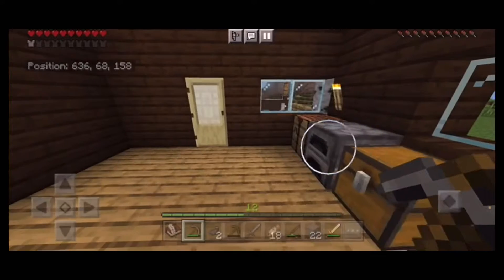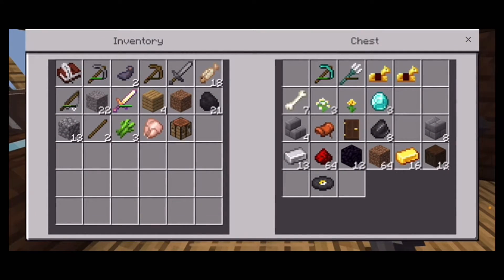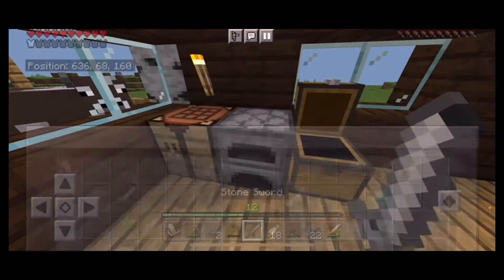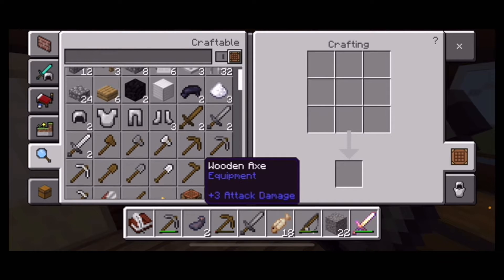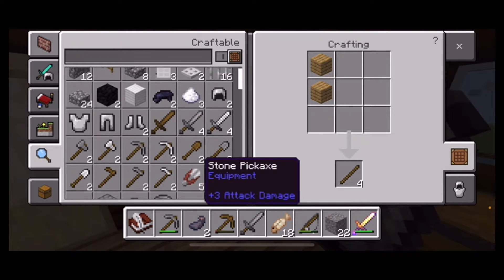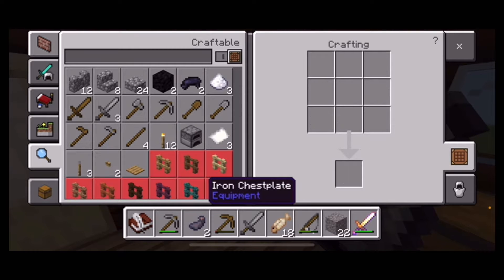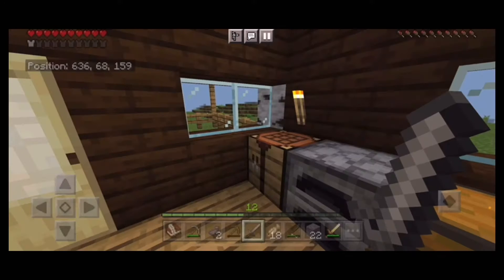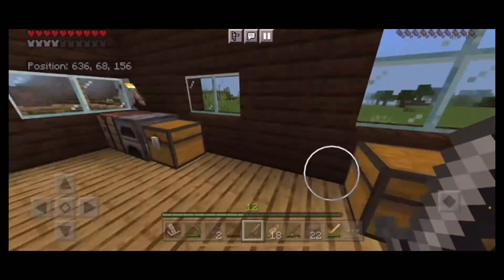We want to get a whole bunch of iron and perhaps maybe diamonds — we don't know how deep those caves go. So we're gonna take this iron right here and make it into some iron tools. We need an iron pickaxe, some more sticks so we can make more stuff, an iron sword, and lastly an iron chest plate just to give us some more protection.